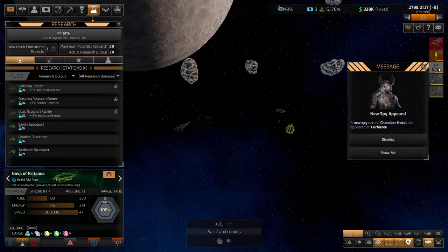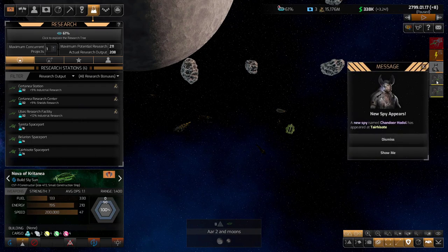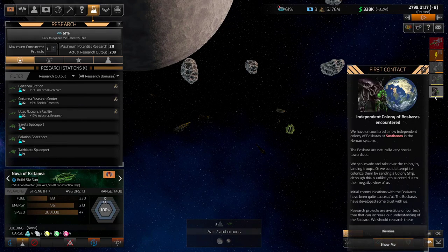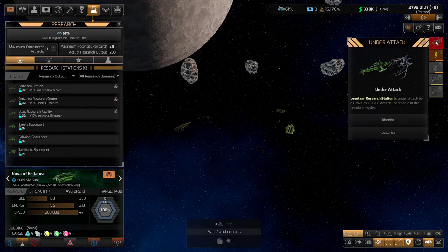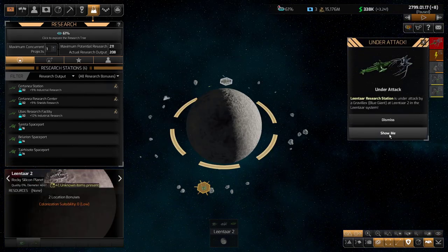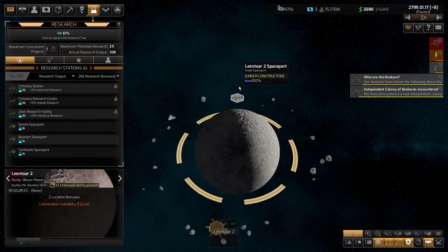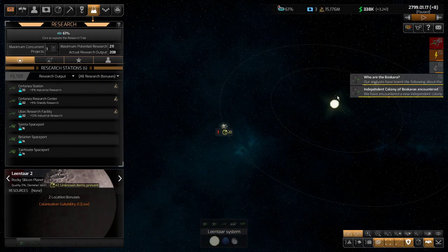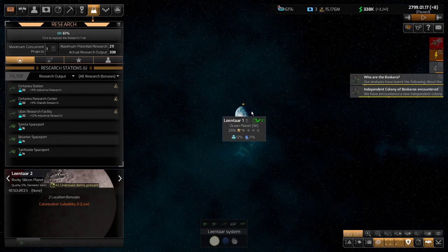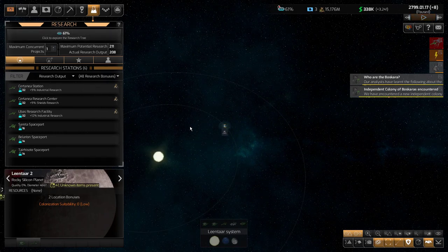Maybe the research station is under attack. I also want to see this — we have a new independent colony. I'll back up to see that, but I also want to go here: that spaceport I'm building is under attack. Let's go there. My constructor probably ran away. What was happening is this independent ship — my cruiser that used to be mine — was helping defend this. It may show up here to defend the base.